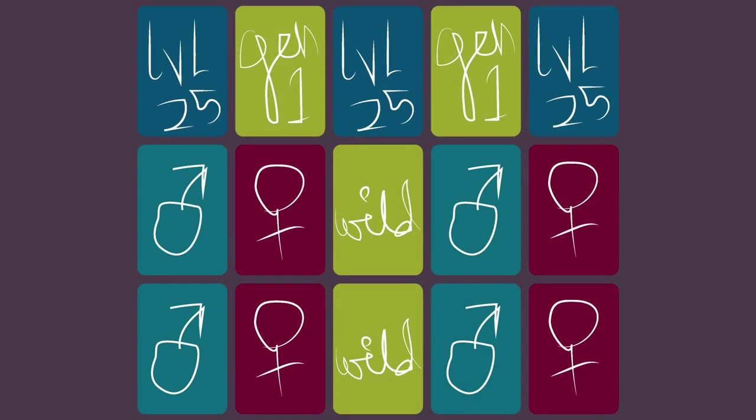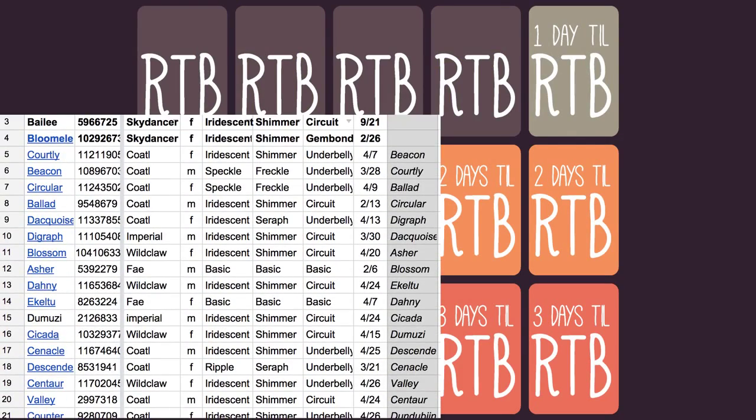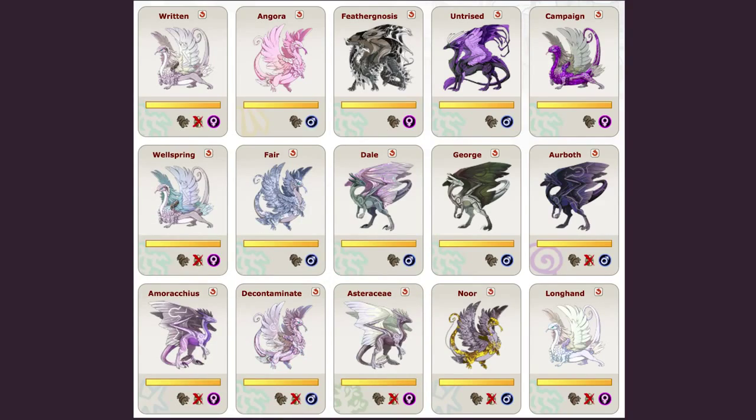I've experimented with a few different ways of lair organization. The way that I've resolved to do it is by managing it the exact same way that I manage my dragon spreadsheet, which is by breed by date. This is just kind of like a check and balance system for me.